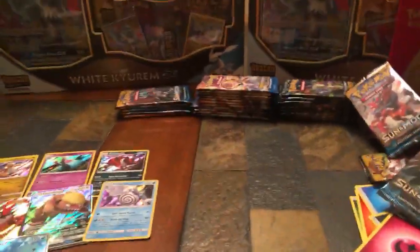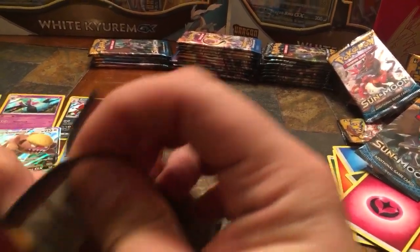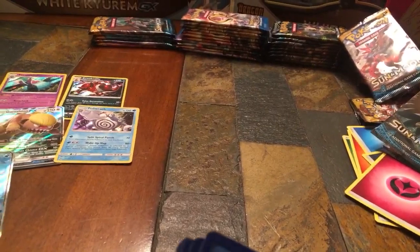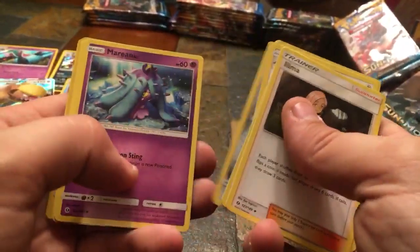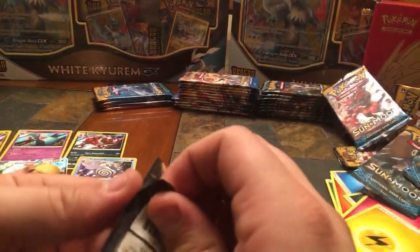Welcome to anyone who just started viewing — if you pushed that like button, I appreciate it. Please subscribe, we're going to have some pretty cool openings. Nineteenth pack — Electric energy. Luvdisc, Hypno, Trumbeak, Dewpider, Alolan Diglett, Mareanie, Crabrawler, Eevee, Reverse Holo Chinchou, and non-holo Butterfree. As you can see we're doing pretty good — some pretty cool pulls here.